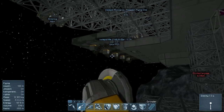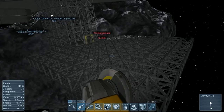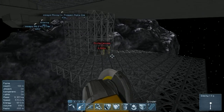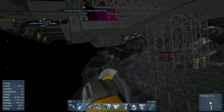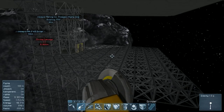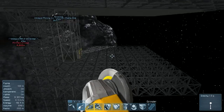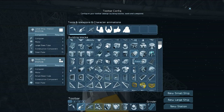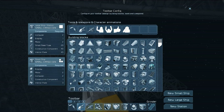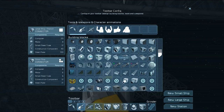In this episode what I want to do is start putting down some storage containers on this bottom basement level. I think that's going to be a good place to put most of our storage. And also we need to go mining. So let's go ahead and find our storage containers. I do not want to use the standard boring old default storage containers, I want to use some modified ones.